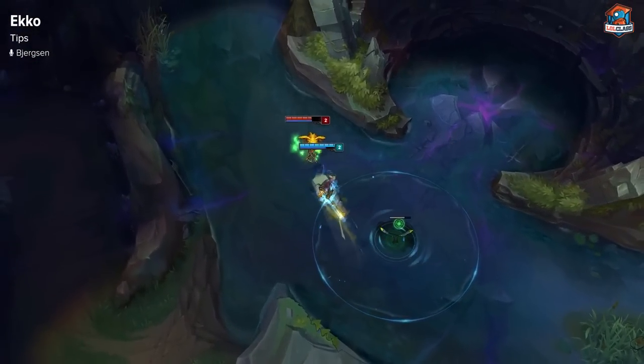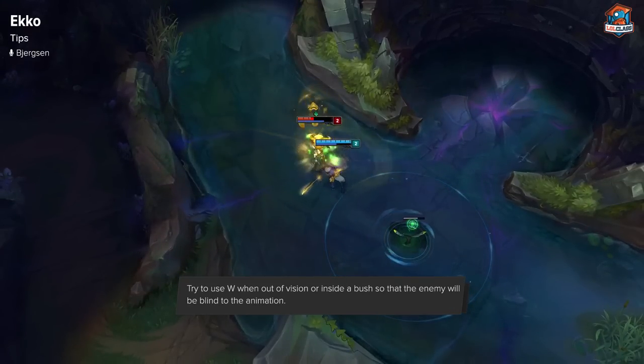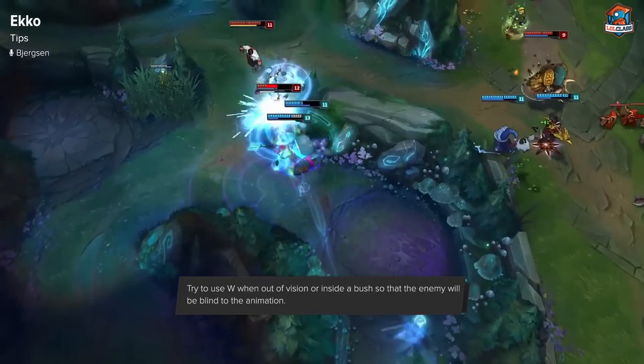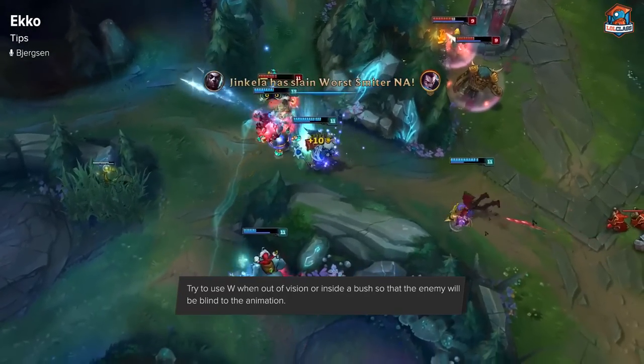A good tip for consistent trades with Ekko is that his E cancels out his Q animation. So if you E and Q at the same time and then jump on them, it pretty much cancels out the entire Q animation and makes the trade a lot smoother. It's really your core way to proc your passive throughout the laning phase and get consistent trades.